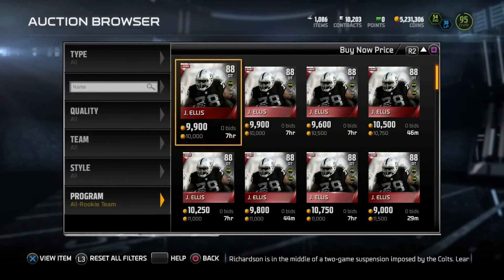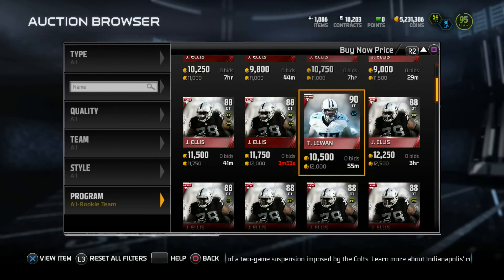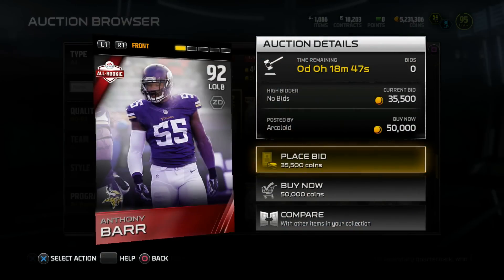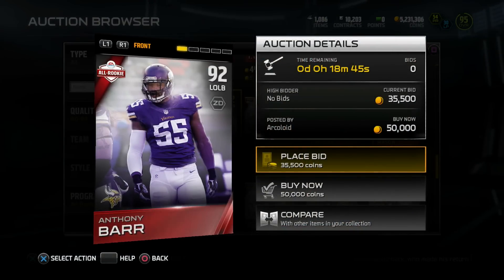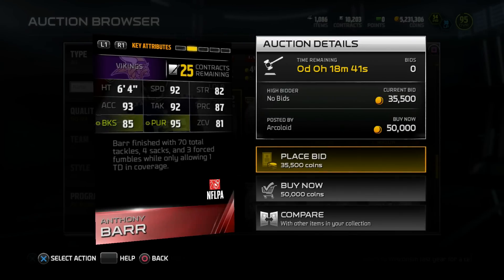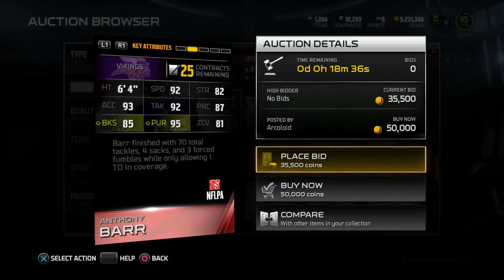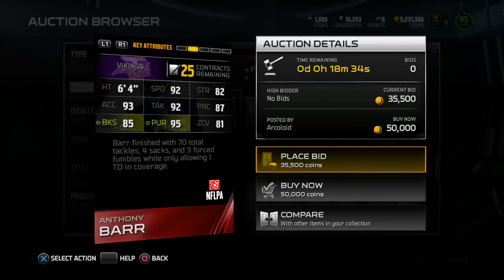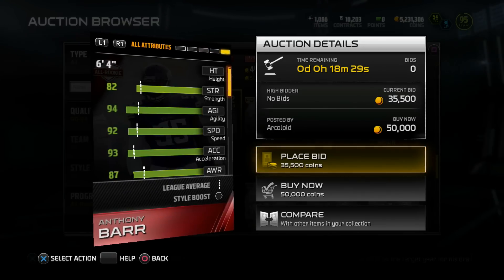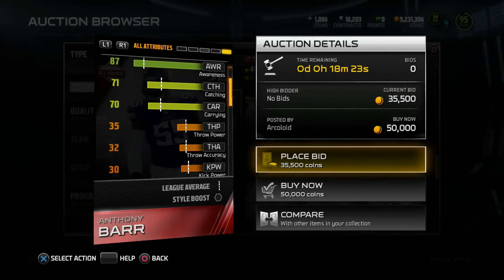This past Sunday, they dropped some all-rookie team players. These cards are beautiful — some glorious budget cards with 90 overalls going for 12K and 10K. Great budget cards. One card that really caught my eye out of this batch is the Anthony Barr, 92 overall. His Team of the Week was freaking beastly. 6'4", 92 Speed, 92 Tackle, 87 Play Recognition, 85 Block Shedding, and 95 Pursuit. Barr finished with 70 tackles, 4 sacks, and 3 forced fumbles while only allowing 1 TD in coverage. Great coverage linebacker. His catch rating is 71 — not that great, but above average nonetheless.